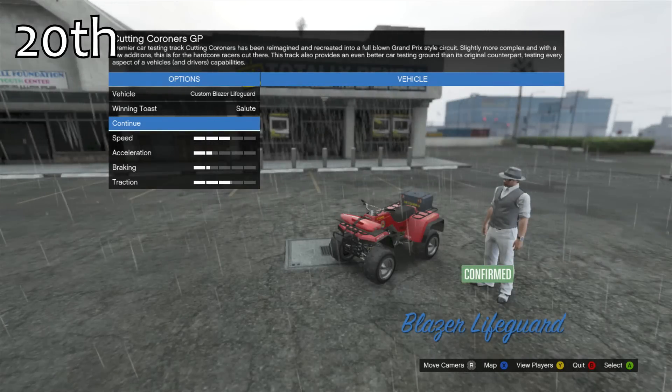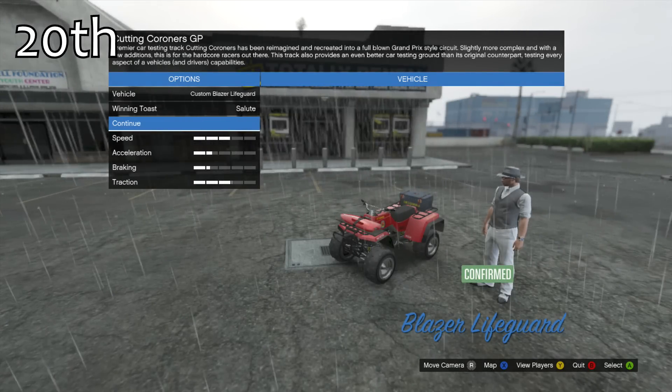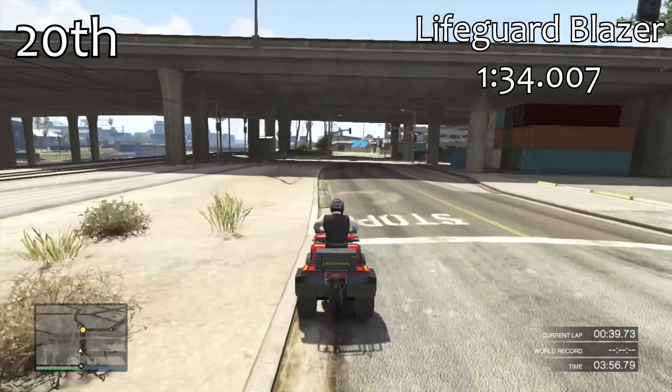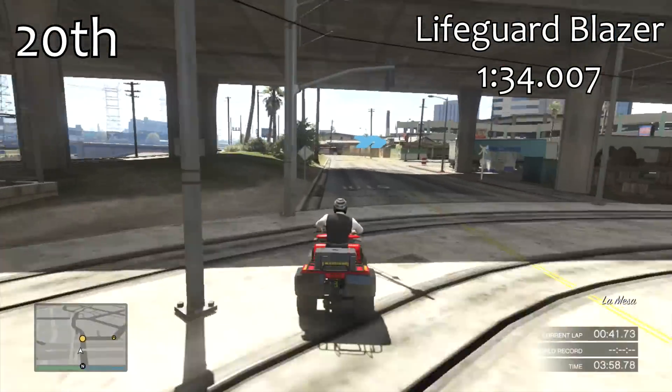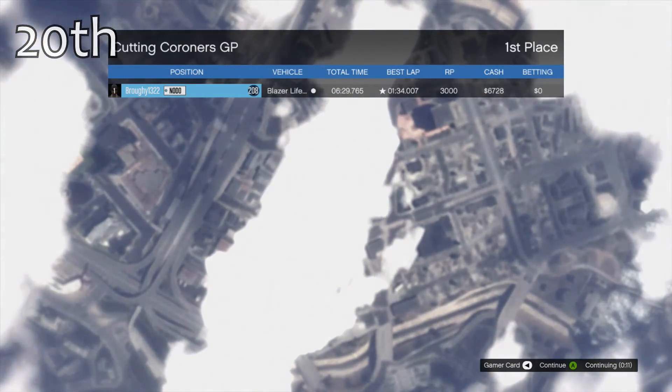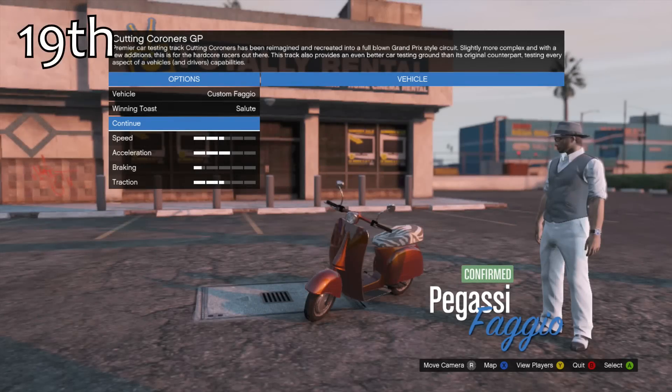In 20th place we have the Lifeguard Blazer — technically not a bike, but I'll explain that later on. The Lifeguard Blazer can't be upgraded at Los Santos Customs, but it can be stored in your garage, which is why it gets such a poor time with a 1 minute 34. It's very heavy and very slow as well.